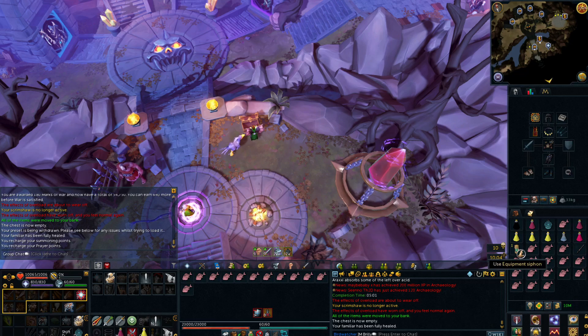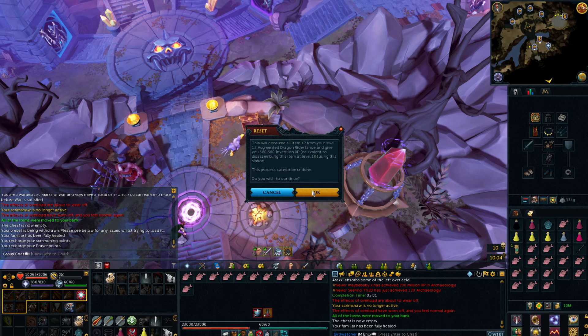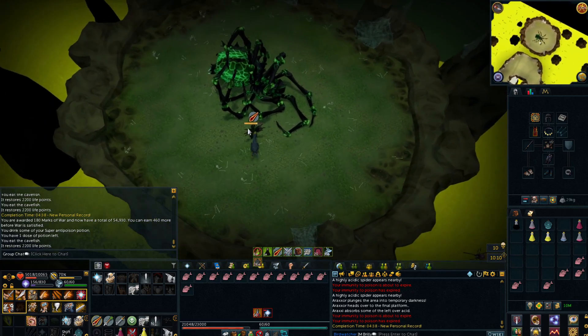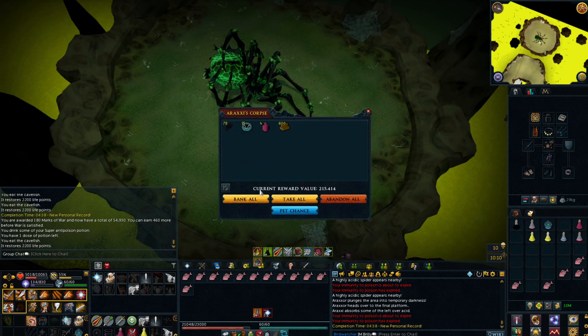I just realized I forgot to siphon between the hours, so I will quickly siphon this now and it should be level 83 Invention. Nice. That was a good kill that time. I don't know how much I just took off my PR but I did just set myself another new PR — 4 minutes 38, and no spider leg bone. And that's the 60% enrage kill done.